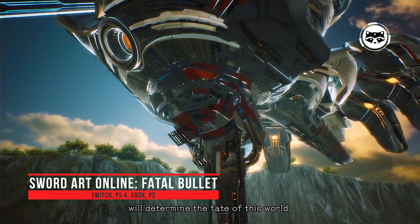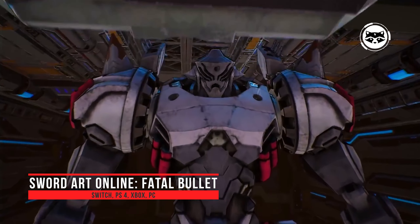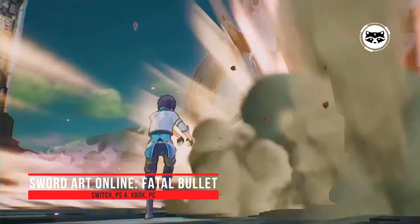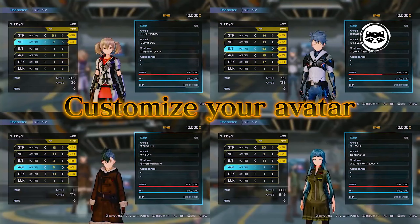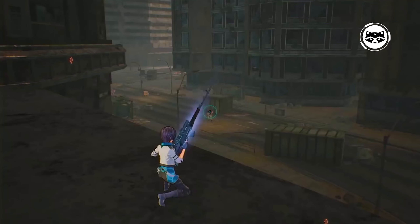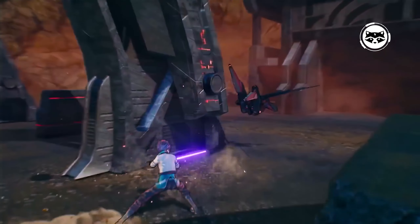Sword Art Online: Fatal Bullet is a fantasy game that combines elements of a third-person shooter and RPG. The action takes place in a virtual reality world in the style of a classic anime RPG, and visually everything is designed in the best traditions of anime — which is not a coincidence, as the game is based on the Sword Art Online series.